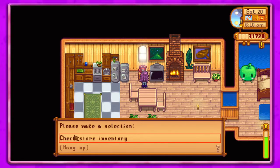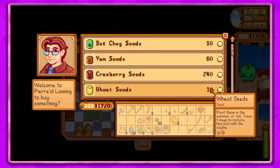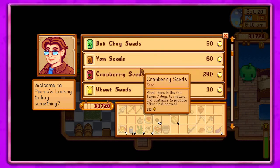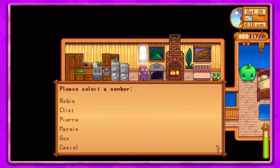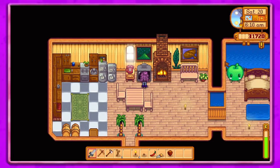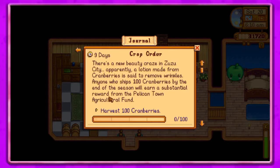Let's get going and see what we can do today. I want to look at the cranberries — it takes seven days to mature and continues to grow, so it would only give us one yield. I'm trying to think about the special order: Pam needs a battery pack, crop order of 100 cranberries, and we only have nine days left.